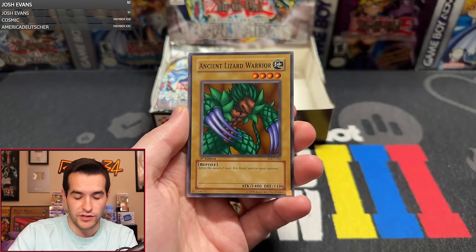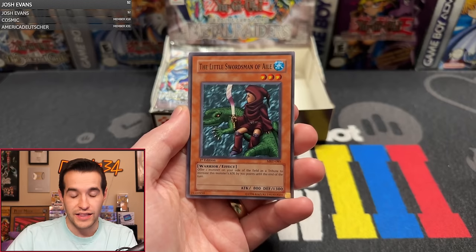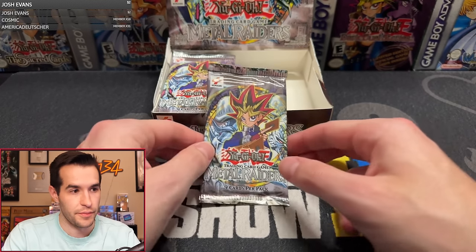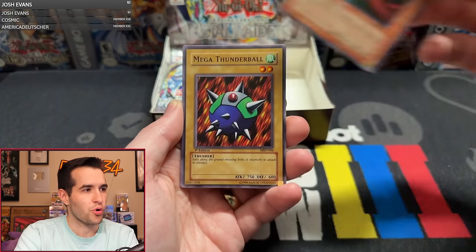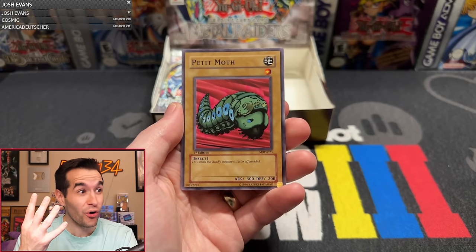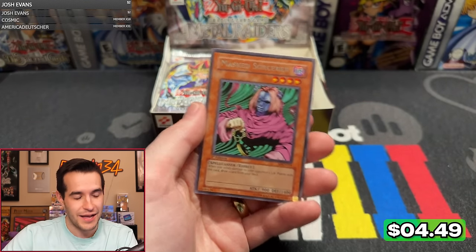The supers are incredible in this set. Lizard Warrior, Seven Colored Fish, Skull Knights, Armored Lizard, Bistro Butcher, Little Swordsman of Veil — got to be that time. Share the pain. Pack number 13. The value in Metal Raiders is some of the best in Yu-Gi-Oh in terms of old school. We have Crawling Dragon, Immortal of Thunder, Mega Thunderball, Bottom Dweller, More Infant, and another Pecanio Moth — that's three or four now. Armored Lizard and Mass Sorcerer. Got the Pecanio — that's solid. I would be happy with the Pecanio because it's my favorite card.